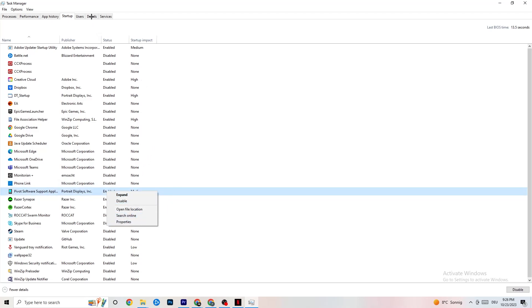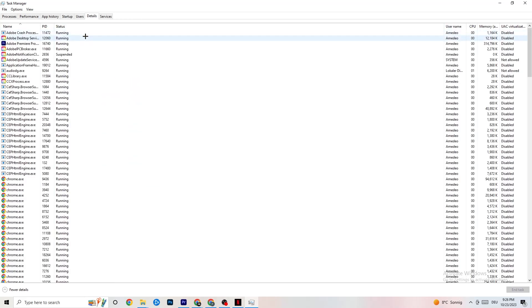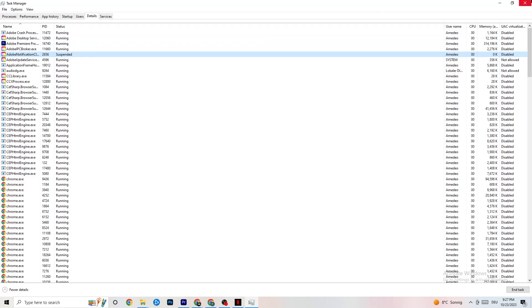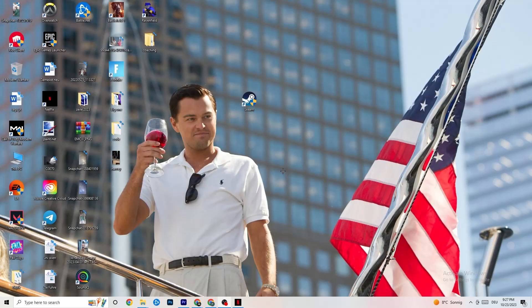Go to the Details tab in Task Manager. Have your game running, then find your game's process, right-click it, go to Set Priority, and choose High or Realtime. Check which works better for you — this sets a performance priority for the game so your PC dedicates more resources to it.